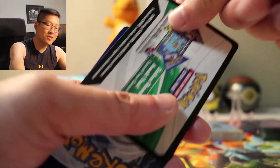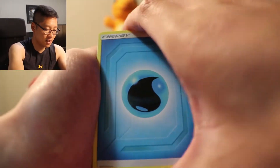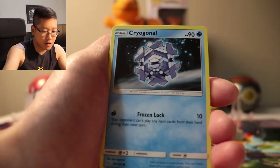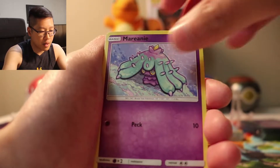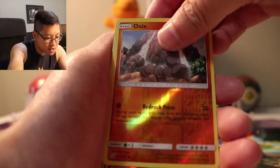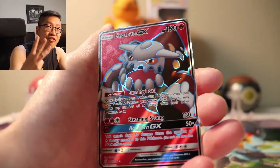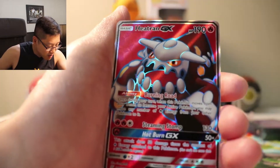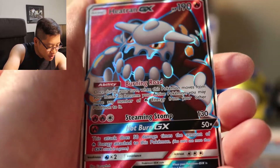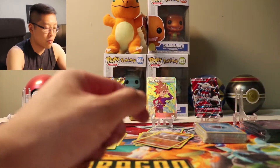Another white code! These pull rates are amazing — oh my gosh, guys, this is a dream. We got Water Energy, Basculin, Munchlax, Reset Stamp, Joltik, Cryogonal, Mareanie — I swear this is like the same booster we just opened — Fomantus, Riolu, Onix. And — Full Art Heatran GX! Oh my gosh! Three Full Arts and one Rainbow Rare. This pull rate is ridiculous. Steaming Stomp — wow.